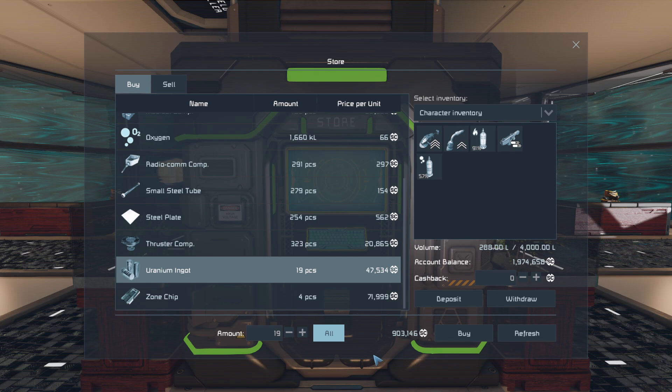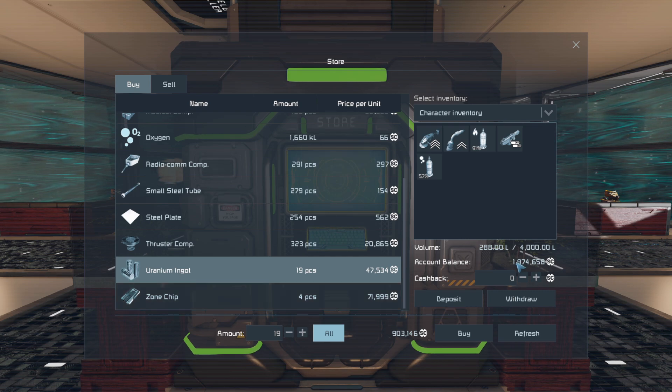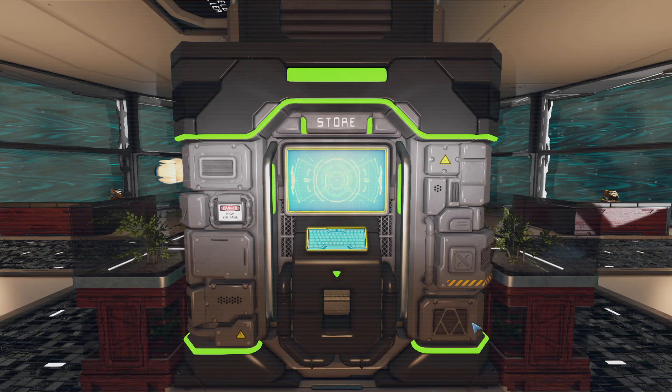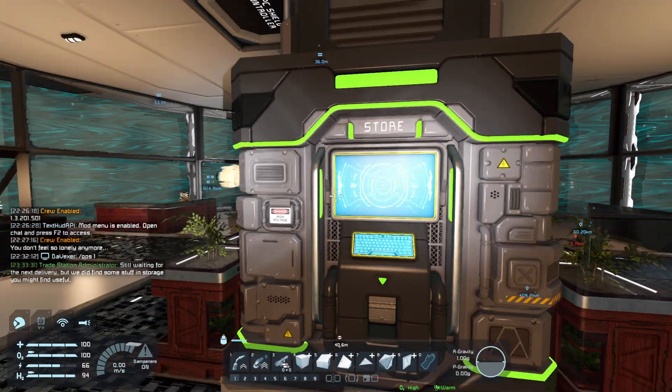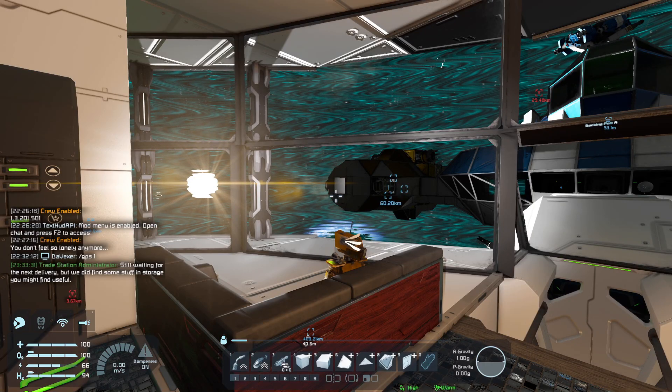The only other thing I can think of buying is uranium, and they only have 19 pieces that could help us power the ship. I think that's more important right now. We're gonna do that. All right, so he's still waiting for the next delivery but we did find stuff in storage you might find interesting or useful.